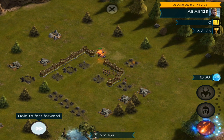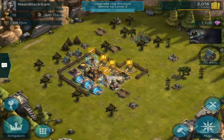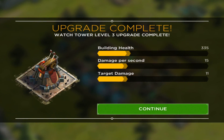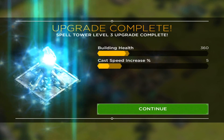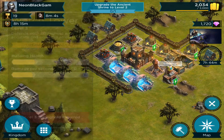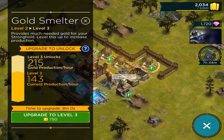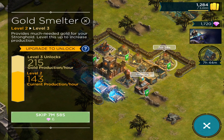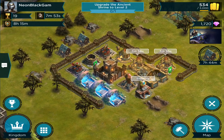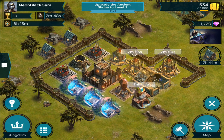I destroyed it in like one minute. I won — I get this loot and stuff. Let's go back to the home base and upgrade something to show you how this works. That finished upgrading and that finished upgrading. I can't upgrade that, or that, or that. I want to max everything out, so let's upgrade this guy and this guy — those are the gold collectors. That's the basic overview of this game.